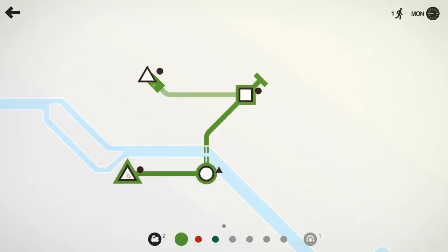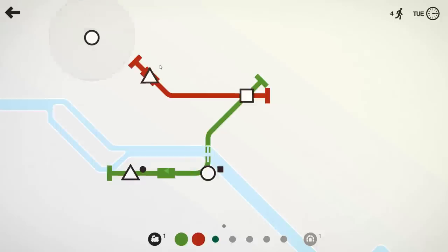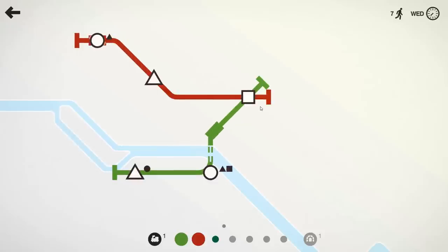The first thing, as I always say, is make sure with all your lines you have a triangle, a circle, and a square attached to them. These are your most common passengers, and if lines are having to drop off basic passengers to other lines, you're going to cause needless congestion, and that could probably be the end of you.